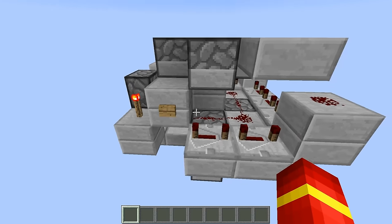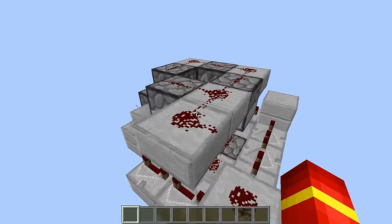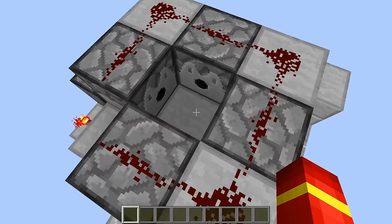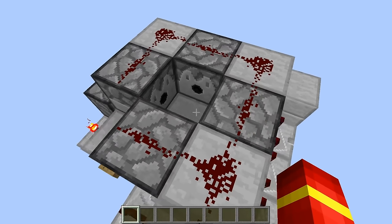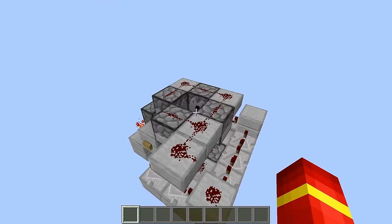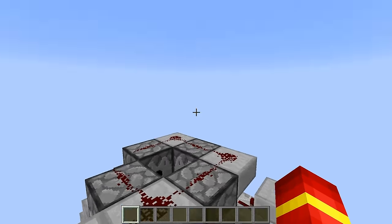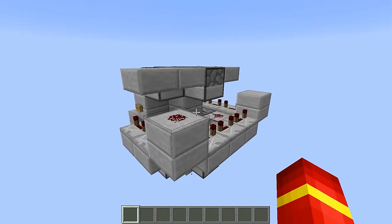The next thing that happens is it goes 8 ticks along here before it activates this piece of redstone, which then activates the top dispensers. The reason for that is so the bottom one activates before the top one, so you can get the height and it won't just explode your cannon. It can get to the midpoint — the highest point — before it goes back down to explode there.